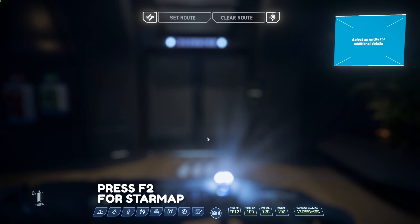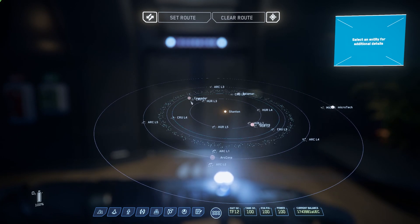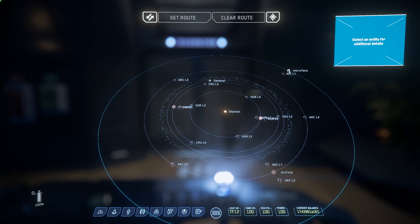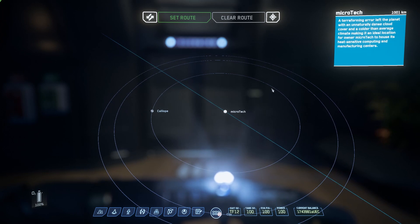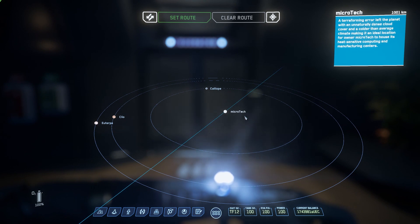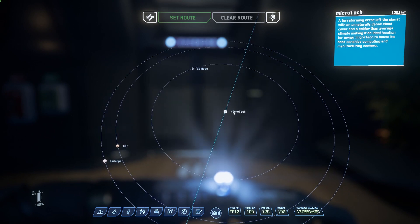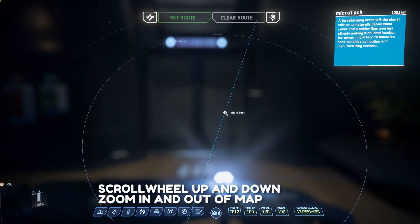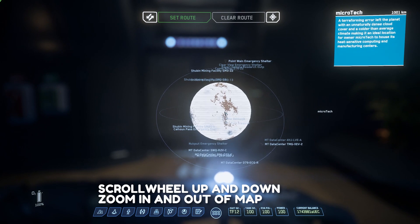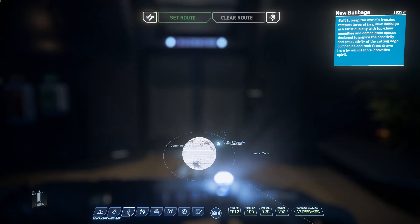You can also hit F2 to go straight to the Star Map. If you don't see anything, just double right-click to zoom out to the full star map and look around. Right now we're on a planet out in the outskirts of Stanton. Double-click to enter the system and see the moons. Scroll the mouse wheel all the way up on Microtech and you can see we are actually on New Babbage right now.